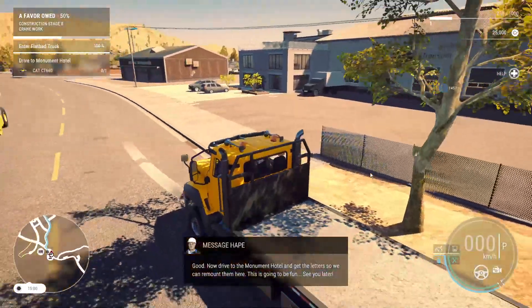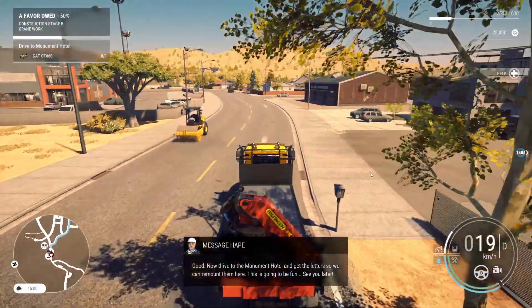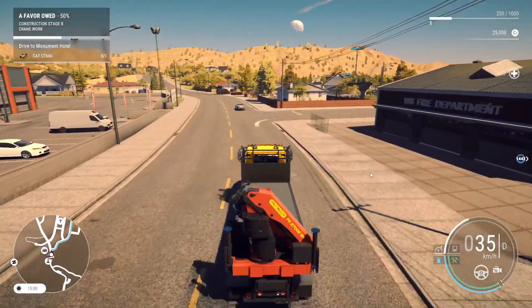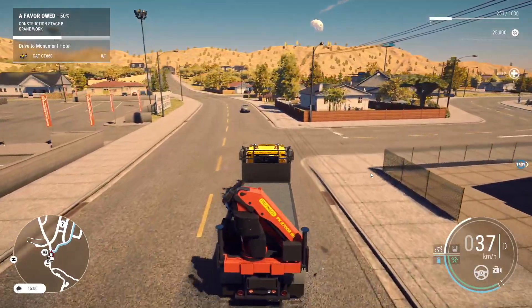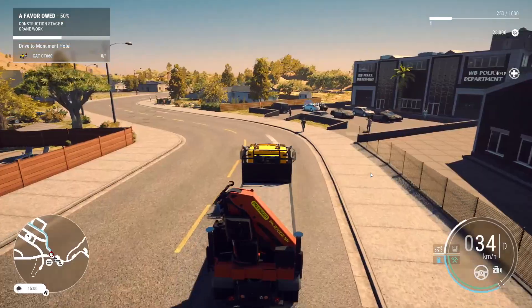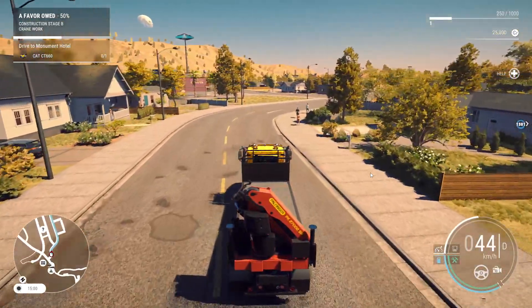Hop back in. Construction Stage B — Crane Work. Drive to the Monument Hotel and get the letters so we can remount them here. This is going to be fun. When they say 'this will be fun,' I get a little nervous — like, what kind of challenge does it have in store for me now?